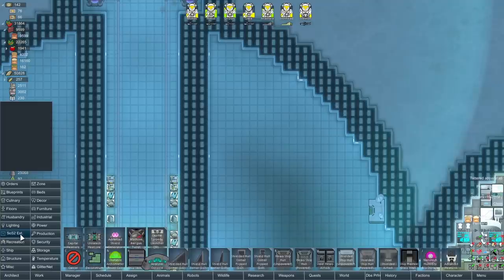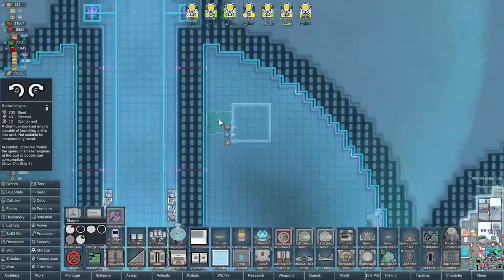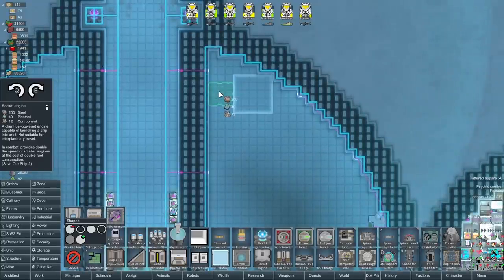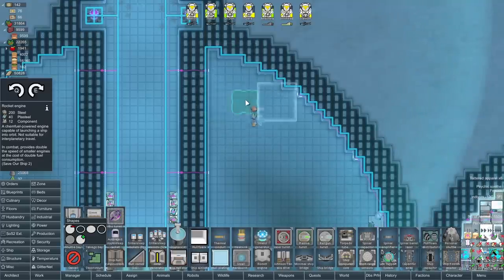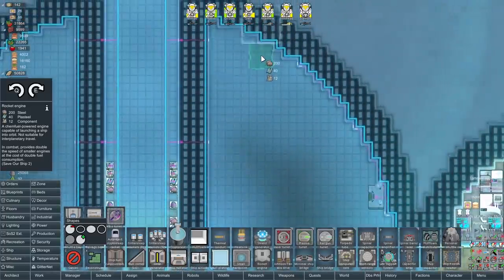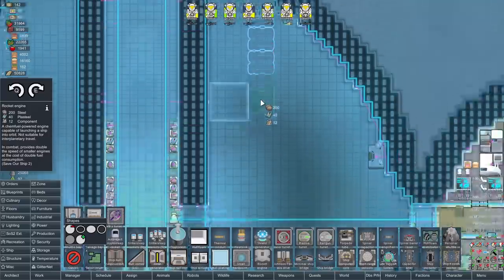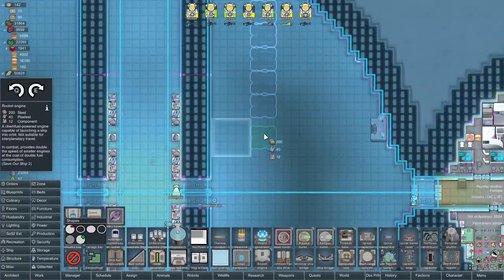So engines - for the time being all we have is the basics of our ship engines. We'll just stick with the regular big old rocket engines and just dig a hole through the ship and put them in this way. We can put it that way around - as long as they all face the same direction, it really does not matter. So we can do it like that and build a big row of them facing that way. That way we can access them a bit easier as well for repairs and whatnot.